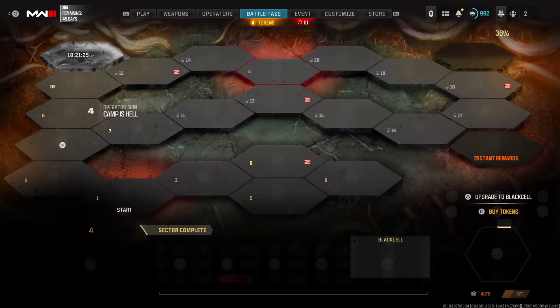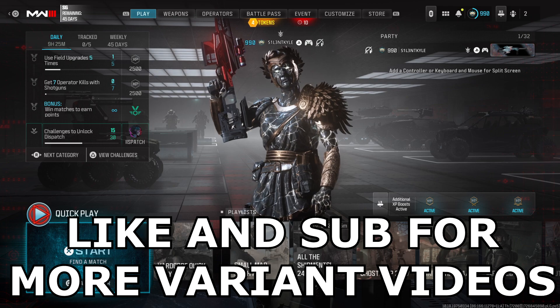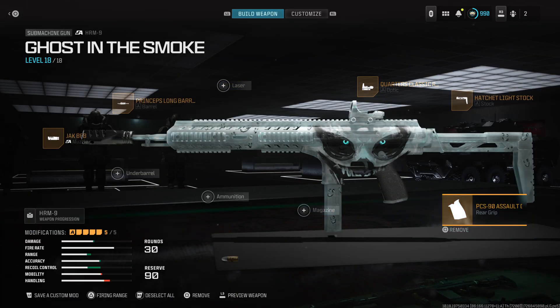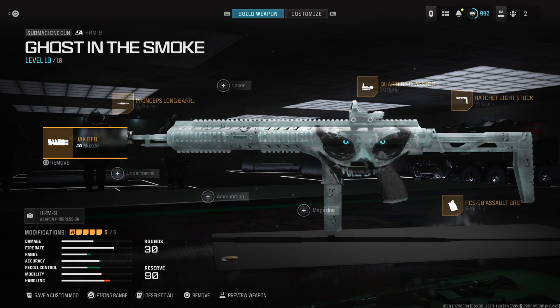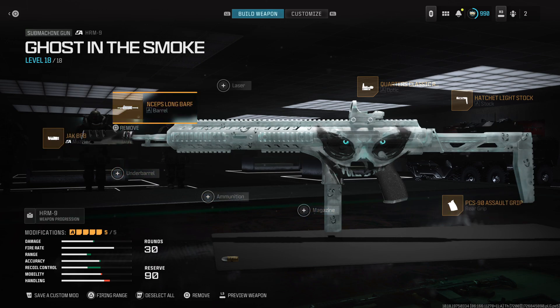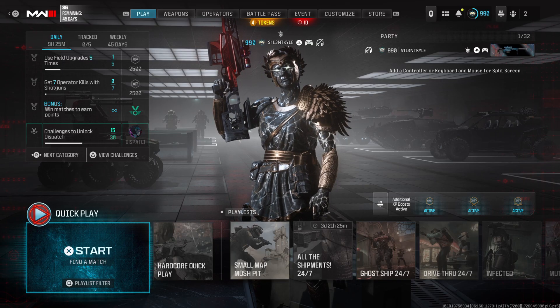It's in sector 4 of the Battle Pass. We're just going to get into a game and as always guys, if you are new around here be sure to like and subscribe for more. This is the class made around the variant. I pretty much just changed the attachments for a rear grip and the Jack BFB, just for the recoil because it's pretty bad on this variant, but it is what it is. These are the perks I was using — enjoy the video.